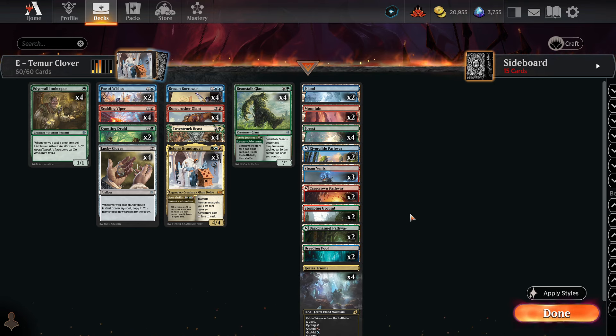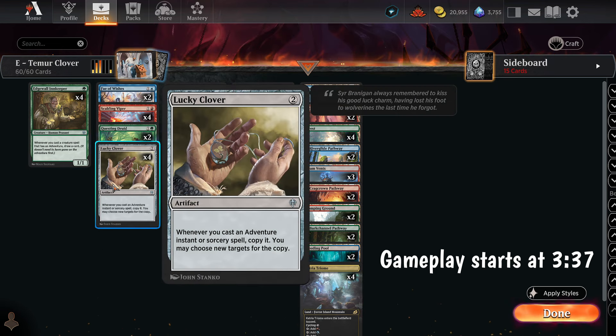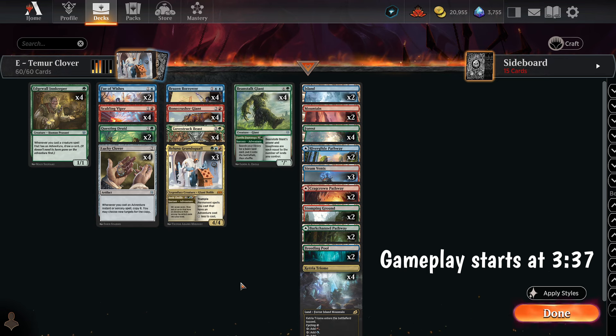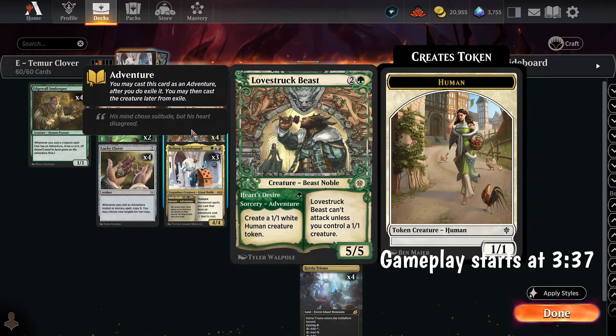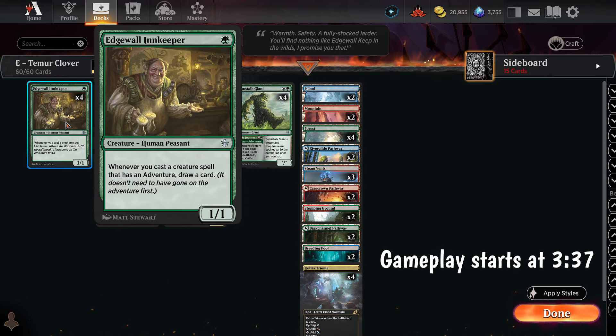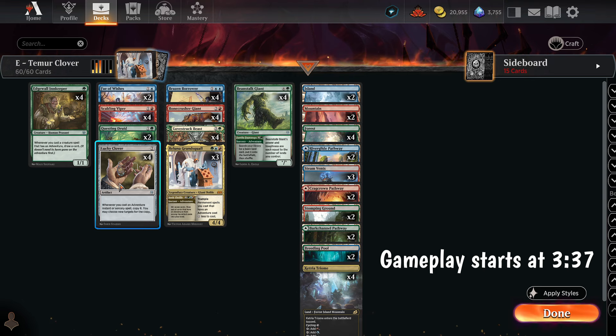But today I just want to see how the new cards feel. We have Edgewall Innkeeper — if we cast a creature that has an adventure, we draw a card — and Lucky Clover, which when we cast an adventure, we copy it. So we get to play these along with the absolutely broken adventure creatures: Brazen Borrower, Bone Crusher Giant, and Lovestruck Beast.